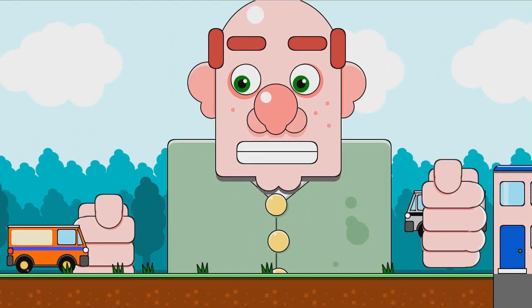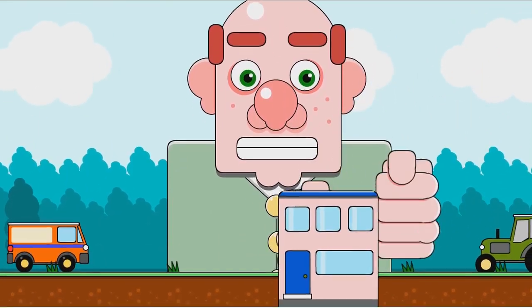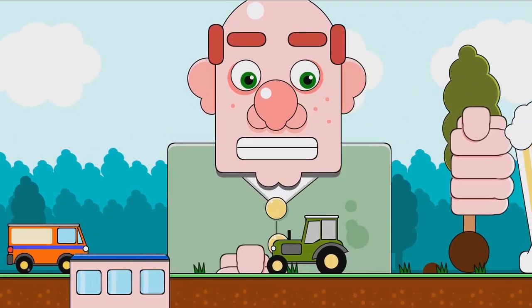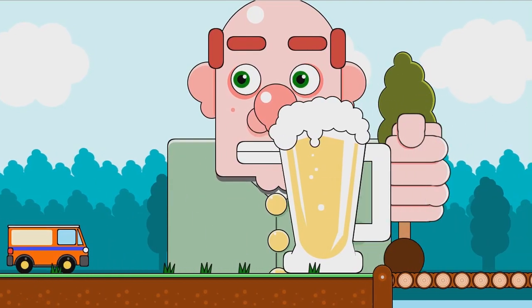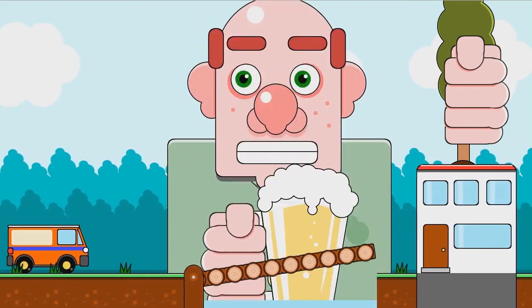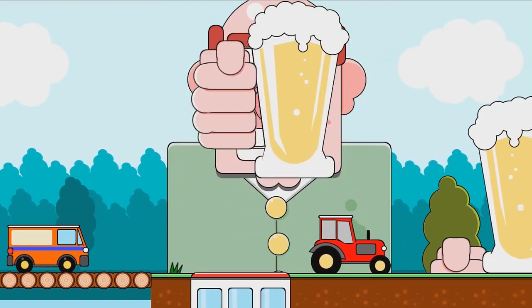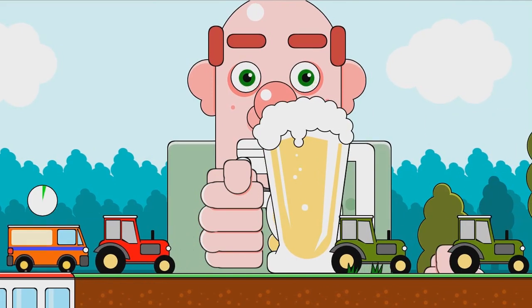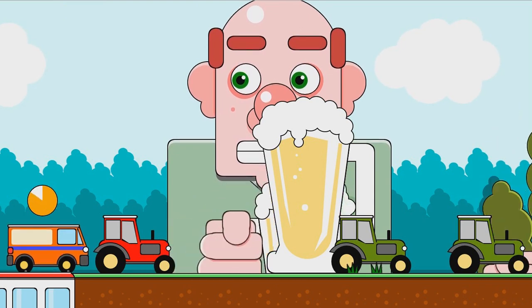If you don't have a gamepad, it's mouse and arrow keys. I'm unsure how to get Hans to chuck away stuff. Hands — drink the beer, chuck away the tree. Oh, get rid of the tree. This is a really neat game — it's quite fun.